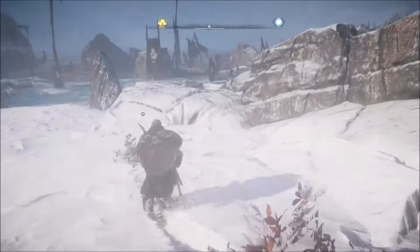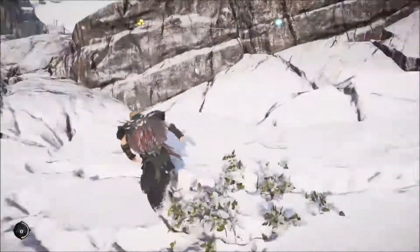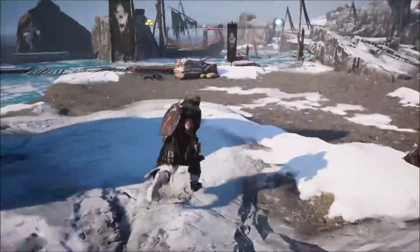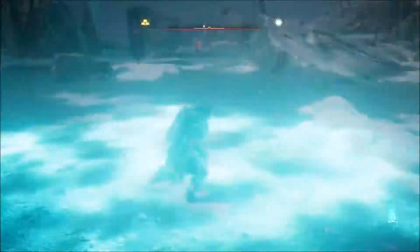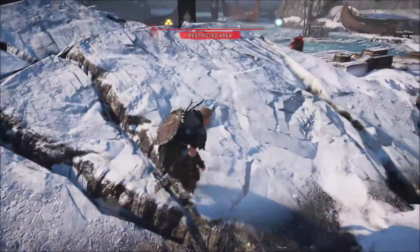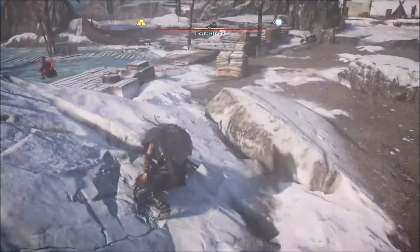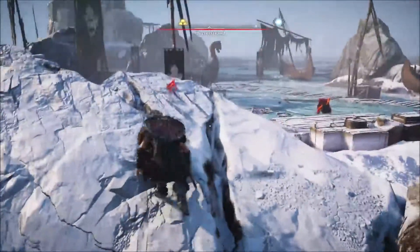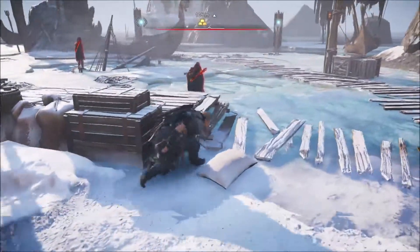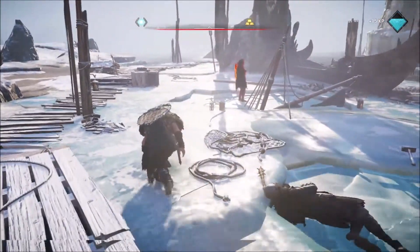I've got some buddies here. I see a figure moving over there in the distance. There's some health — I love that. There's a guy there. Anybody else around, or something underground here? There's a couple of guys here. Let's hope it's just the two. I can just assassinate one, shoot the other one with an arrow — let's try that. Or maybe even assassinate both of them. Nice.